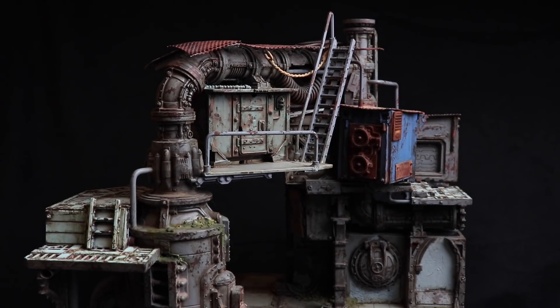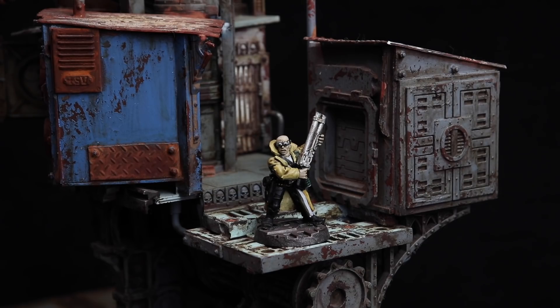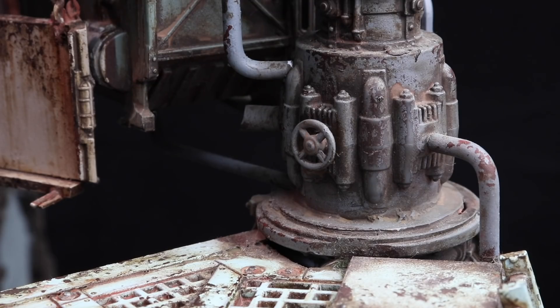The way he's used color ties into this. Visually, individual structures are tied together by their color schemes, but there are still zones of color across the piece that give it variation, while the overall palette is still unified. One of the ways he keeps the palette unified is with weathering — this chipped rusty effect appears all over the piece, bringing the disparate shapes and hues together with a common element.